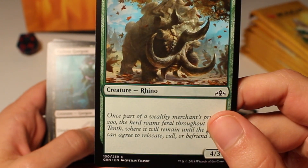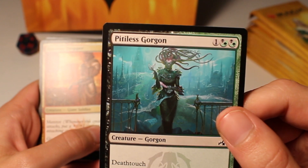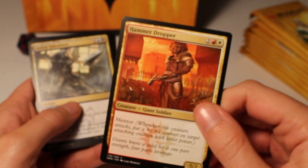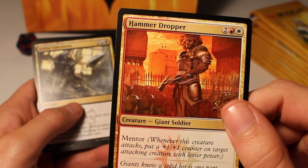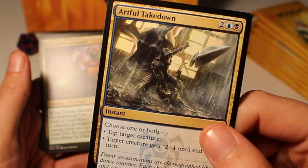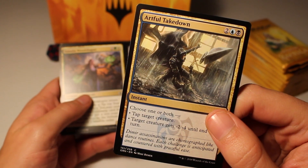Wild Saratok — a bigger creature. Looking at our first Golgari card — dual colors are back. It's a 2/2 with Deathtouch, a Gorgon, three mana cost. Hammer Dropper — Boros Giant Soldier, has Mentor, 5/2. Then our first Dimir card — an instant where you either tap a creature or give target creature -1/-2 or -4 until end of turn. Interesting that we're seeing guild cards a little further back in the packs.